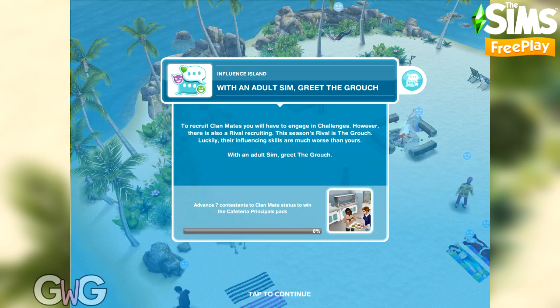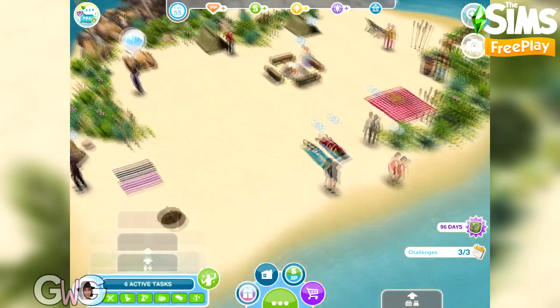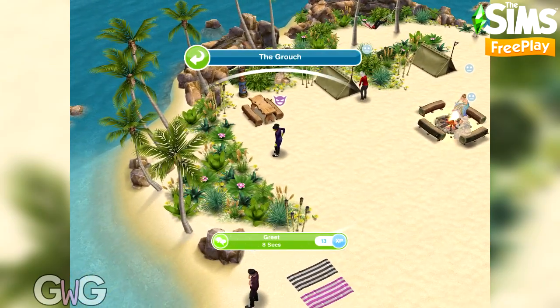The next task is, with an adult sim, greet the grouch. The grouch is the rival for season one — if you start this in season two I'm sure it will say greet someone else. Use the sim tracker to bring an adult sim to the island and then select the option on the grouch.